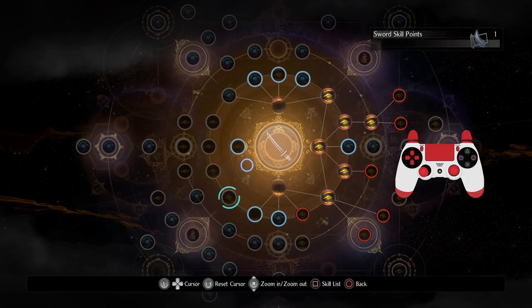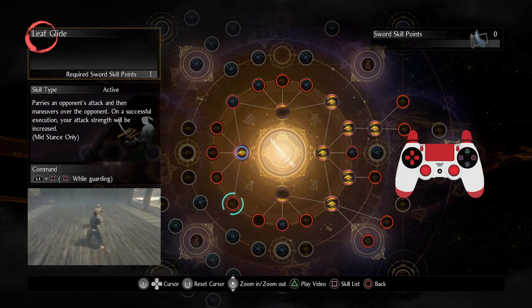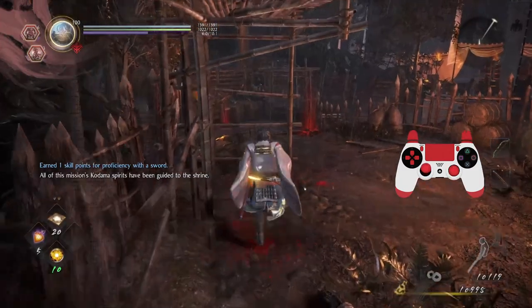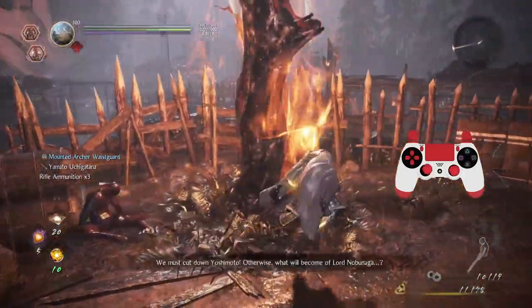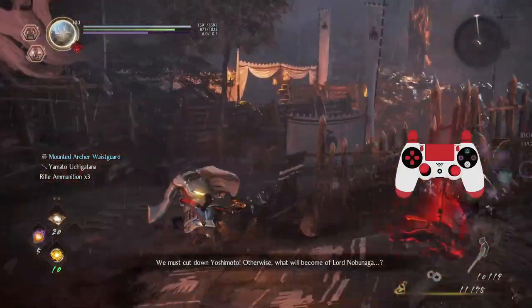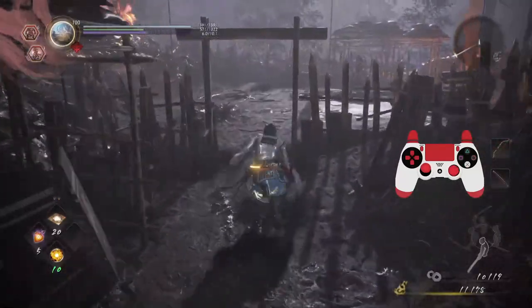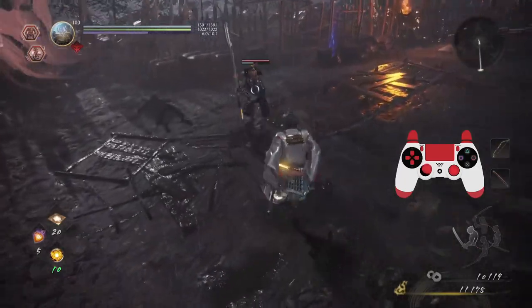Looks like I'm going for kick. In order to get kick, I must get Leaf Glide — this is going to be the first parry we get. Parries are pretty complicated but I do have a guide to address each of them. Leaf Glide works pretty much only against humans — parries in general only work against humans. There are very few things that work against Yokai in terms of parries, but they're pretty valuable.